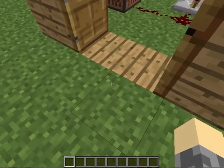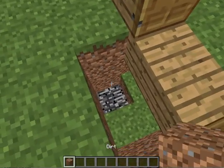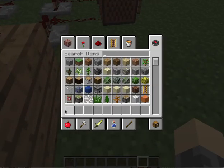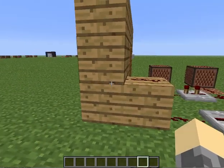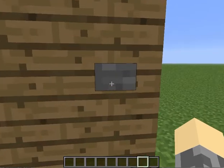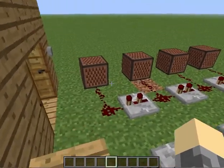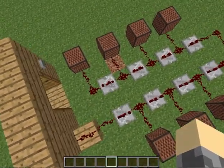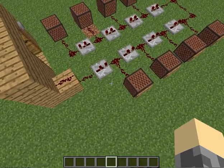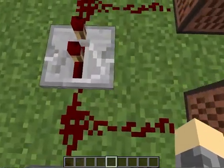I didn't really plan out how that was going to work. Anyway, because of redstone torches — all you need to do is make a house, put one block away from the door, and then put a button. You only need two pieces of redstone, basically. But I just put it like this because I got bored.